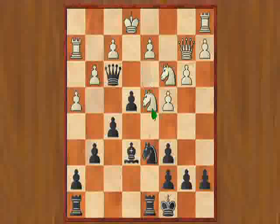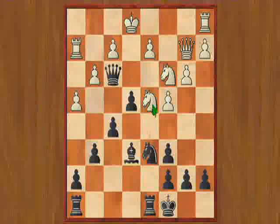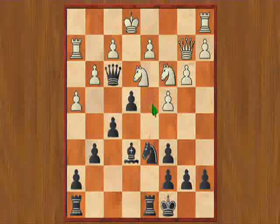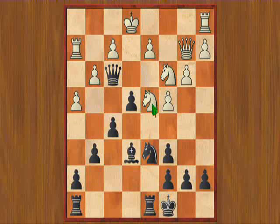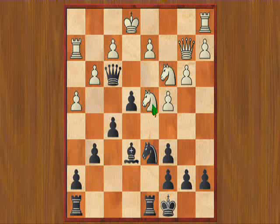Fritz didn't even see that move right away. At first Fritz liked this move, but I think I saw the line even faster than Fritz. This was actually a blunder by White, because it allows me to win another pawn and simplify the game to my advantage by playing Knight takes C4.